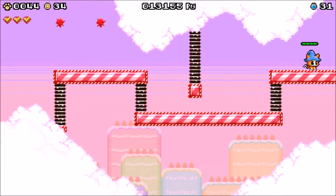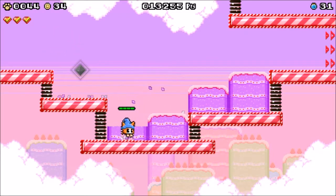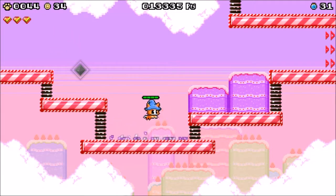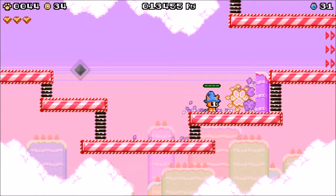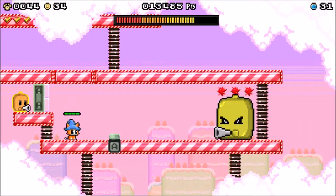I wonder what the boss will be — maybe one of those yellow guys with the triple shot. Nothing hidden in the cake. Yep, triple shot guy.